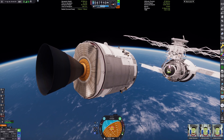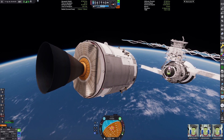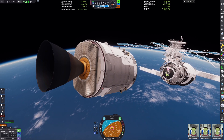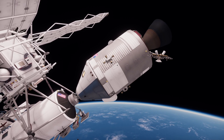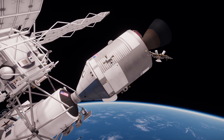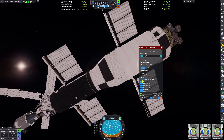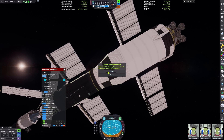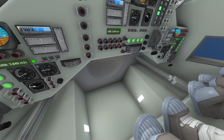We can start approaching the station again, and finally we can dock. From here we can convert the wet lab modules into lab modules. I could have done this more realistically and actually had a fuel vent somewhere, but I didn't think of that at the time. Regardless, the conversion is done.